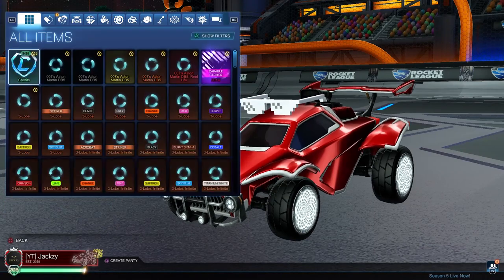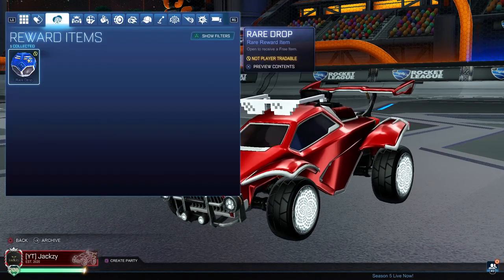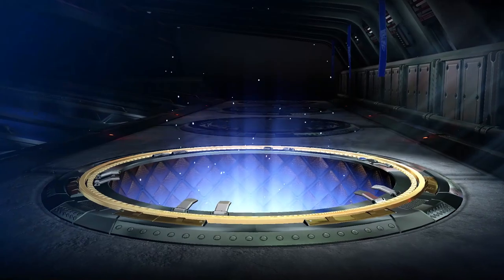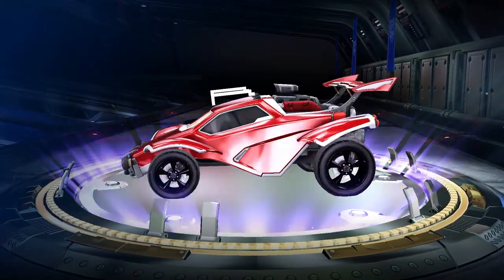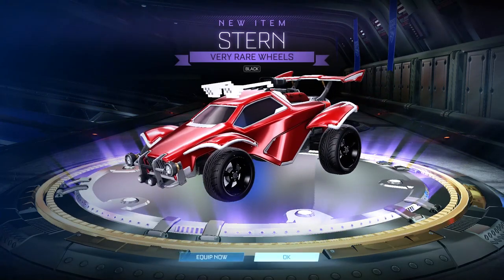After that, you open your drop and whatever item you get, you sell it. Sometimes it's good, sometimes it's bad. But hey, it's free credits — and I got lucky here and got an item worth a couple of hundred credits.